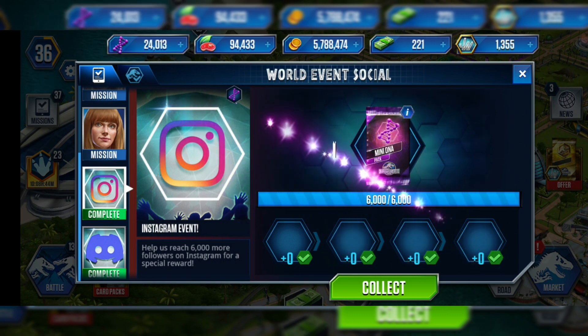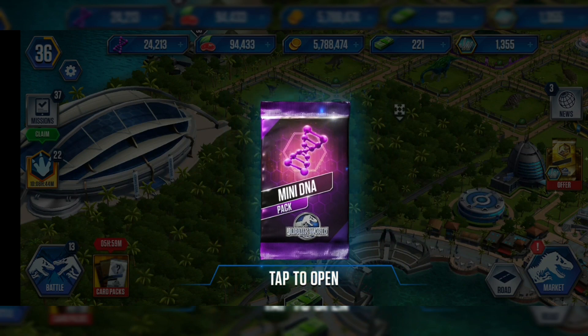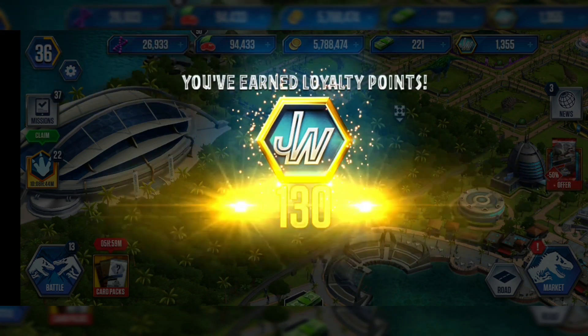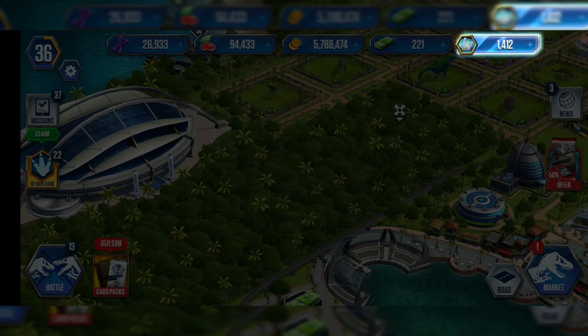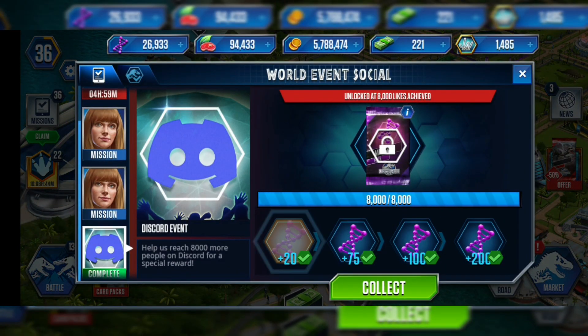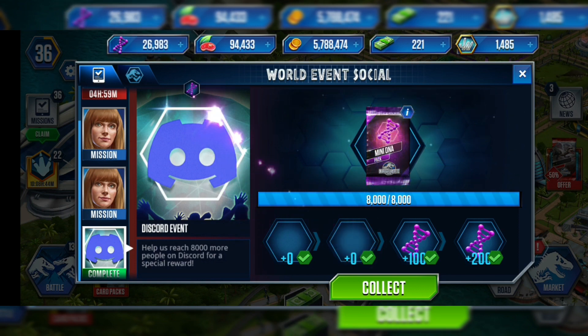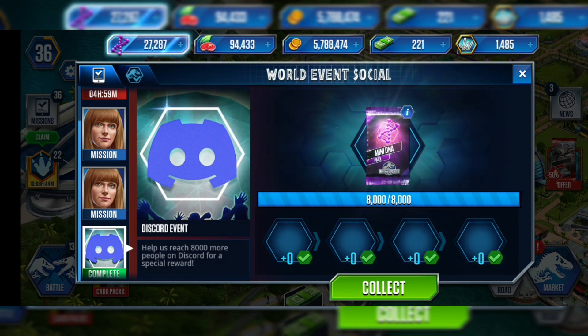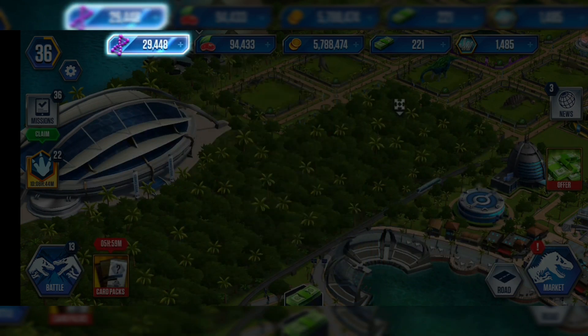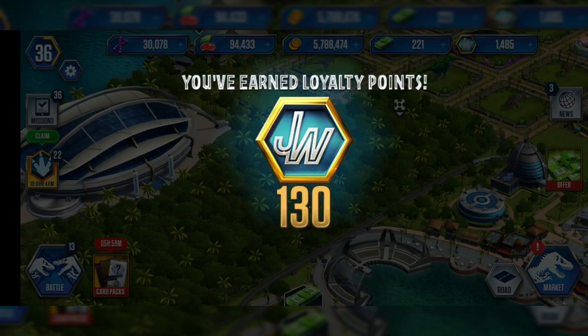I don't really want that but it's fine. The one I want most — this DNA — okay, I don't mind some extra DNA. Instagram event, that should be the Discord event. I'm trying to get my loyalty points to 10,000 so I can buy the solid gold pack. Like I said, Discord event. Wow, 30,000 DNA!